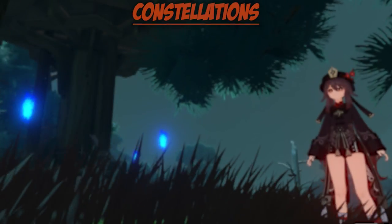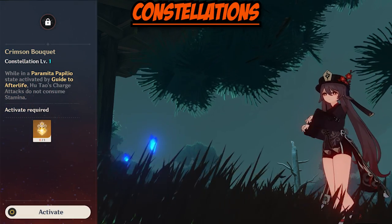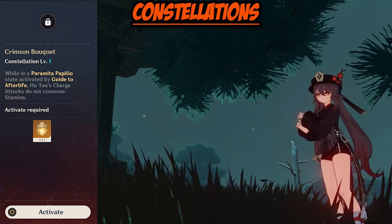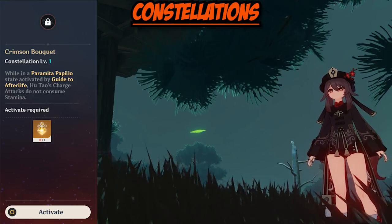Moving on, let's talk about Hu Tao's constellations. For Constellation 1, Crimson Bokeh — while Hu Tao is in her PP state, her charge attacks do not consume stamina. This constellation is amazing for Hu Tao. It enables her to consistently use her charge attack and consistently apply Blood Blossom.